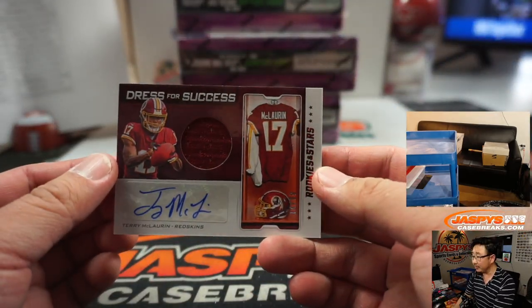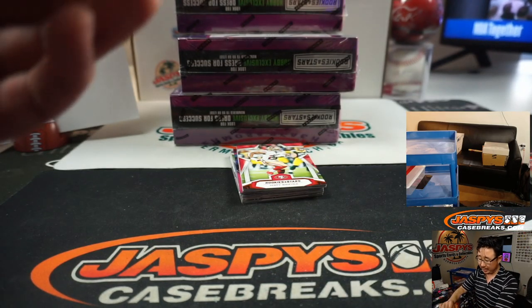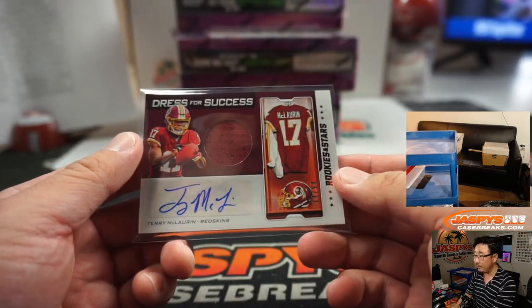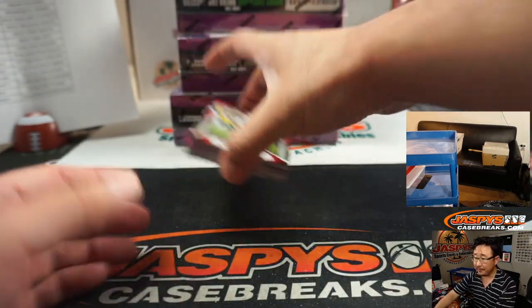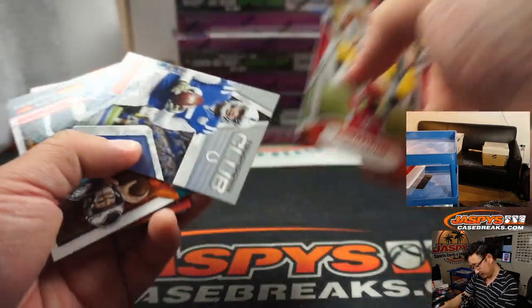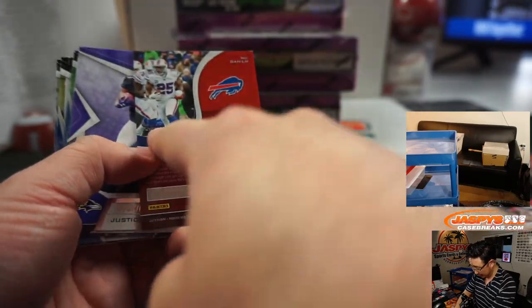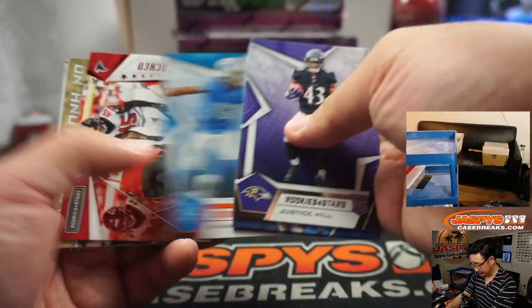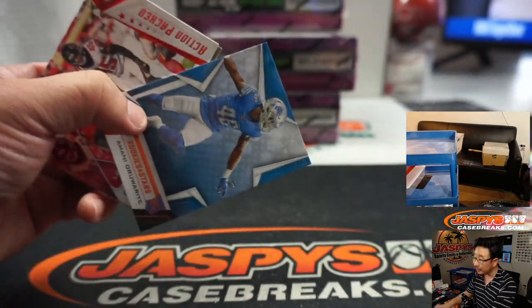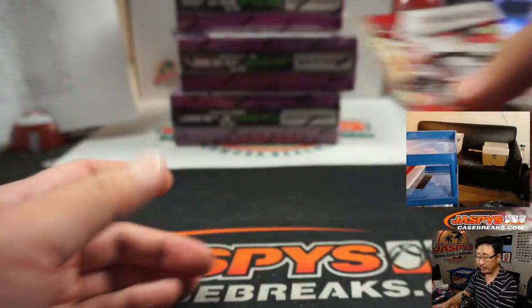Terry McLaurin jersey and auto — he's pretty electric. That's Karen again; she got randomized to the Redskins in that team random, the metal break filler. If you see me miss one of these numbered cards, don't worry — our shipping team will get those sorted and shipped to you. There's a lot of numbered cards here and those will all be sleeved and top-loaded before they go out.